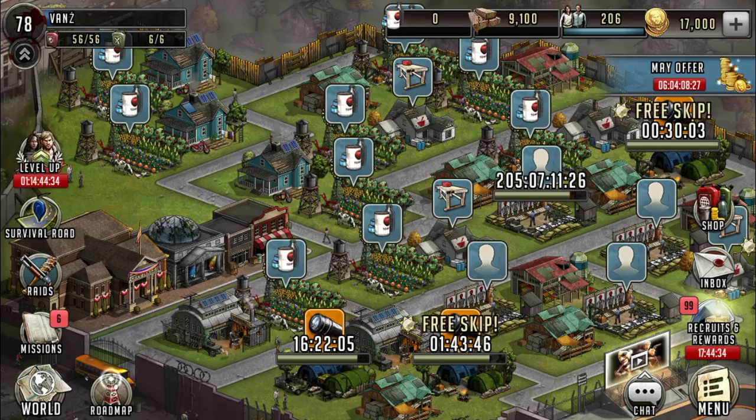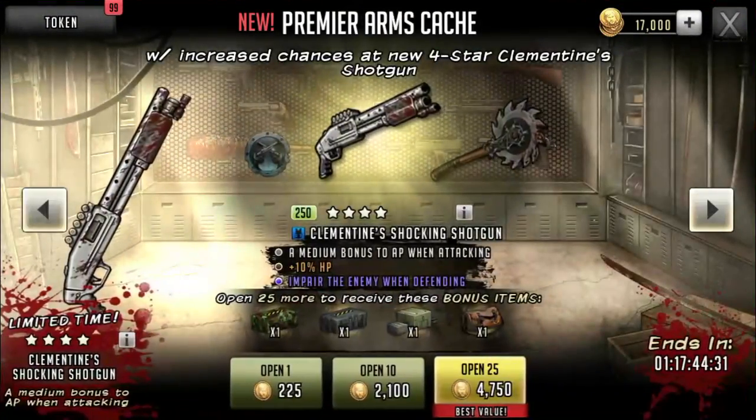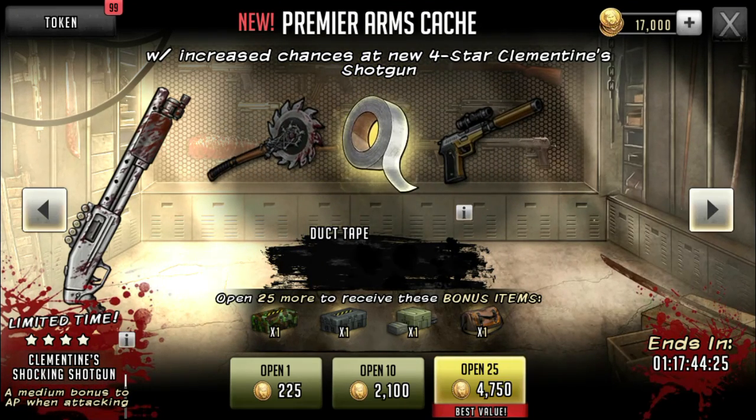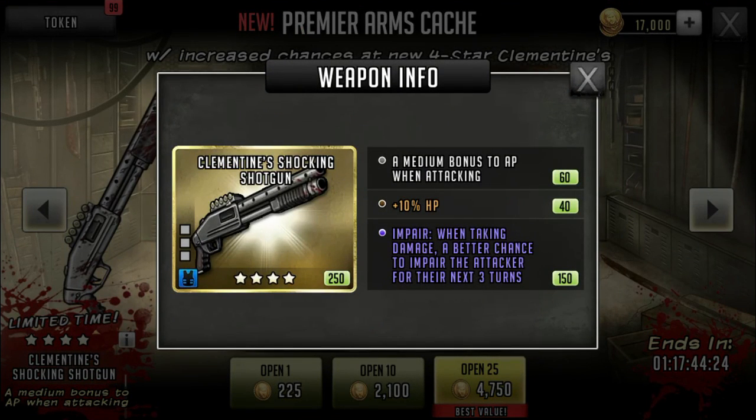So what I'm going to start off with in this video to make it a little more interesting is this Clementine Shocking Shotgun. It just came out I think last night. We have an Impaired Shotgun, ladies and gentlemen. First off, Medium Bonus: 2 AP when attacking and 10% HP. And the last hit — Impaired when taking damage — a better chance to impair the attacker for the next three turns.